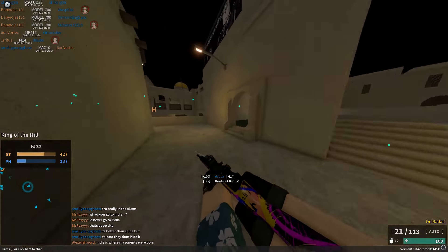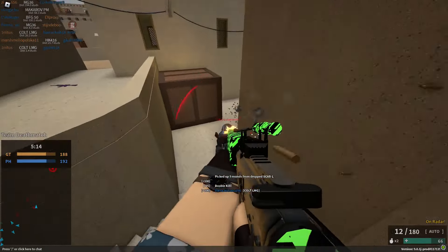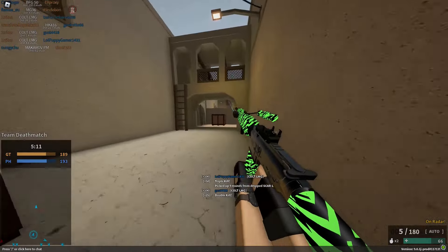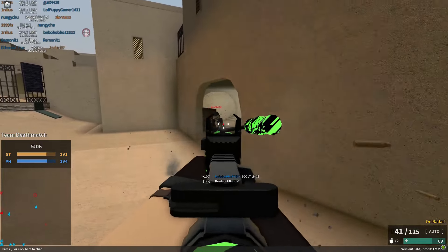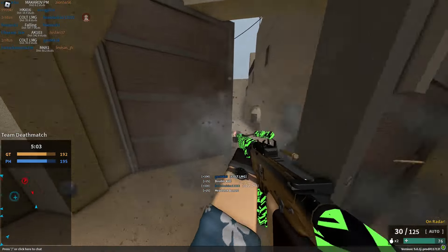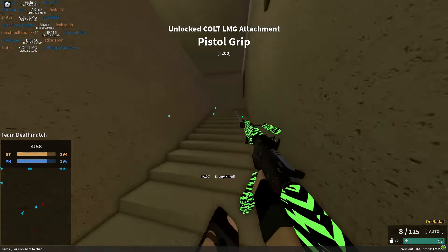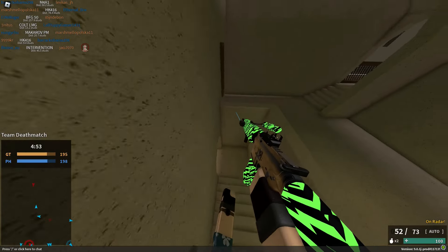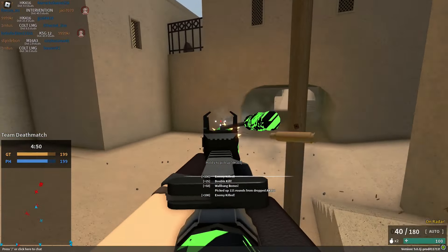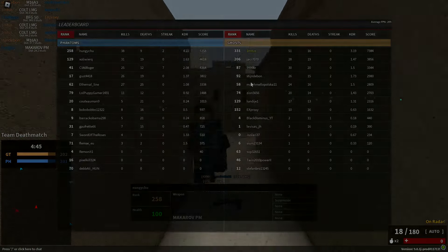Reload speed being important also applies to the Colt LMG, which reloads very fast for an LMG. While it's still very slow by the standards of assault rifles, 3.2 seconds is still insane considering the payoff is 60 rounds. This is also probably the easiest weapon on this entire list to use because missed shots aren't punished nearly as hard, and it can 3-shot up to a solid distance. As a gun for low-ranked players, the Colt LMG outclasses the AK-12 in literally every meaningful way, and it still sees use even by the highest-ranked players in PF.